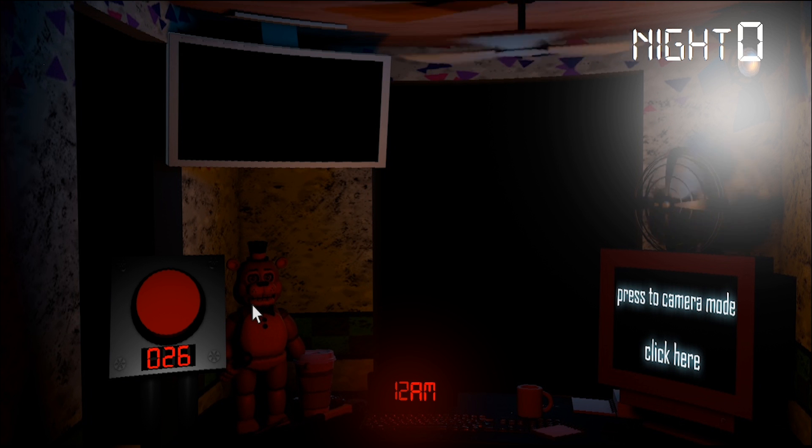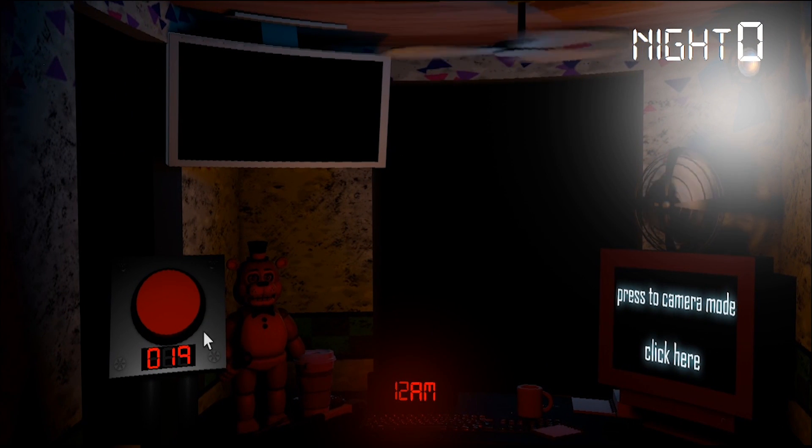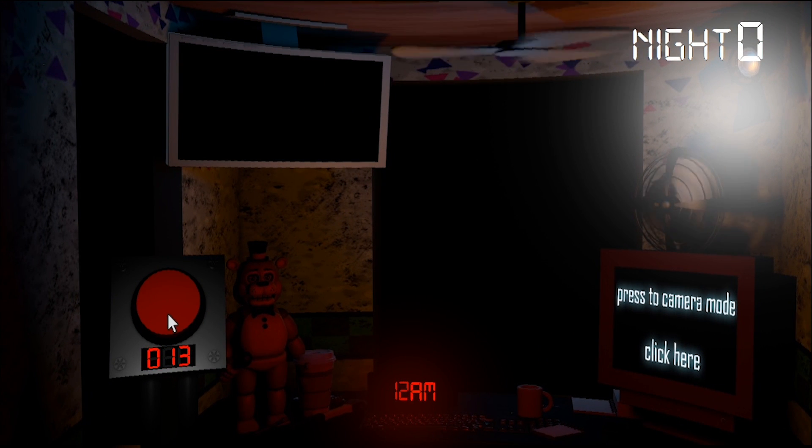So we got Toy Freddy right there on the left side - what the heck is he doing there? And then we've got like a fan going, fan up top, TV screen. This is an interesting looking office. Okay so we got our coffee - can I drink it? No, of course not. What's this red button that's slowly counting down? Should I be concerned?